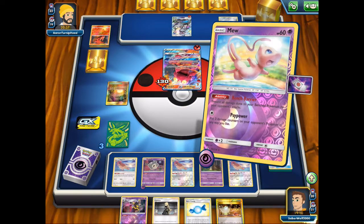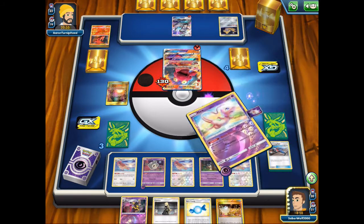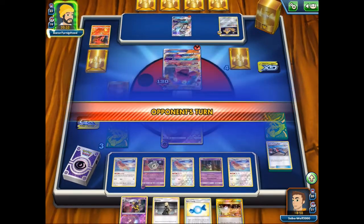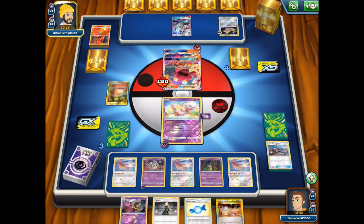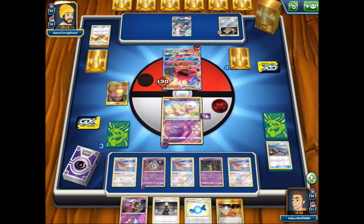Let's put the damage counters with Mew. Target down the Jirachi — that makes sense. With no Shrine, that Magcargo — I can't KO it by just doing 60. So I think we're going to get the KO on Jirachi, give me another prize, and then I'll just have to kill this dude and that'll be it.